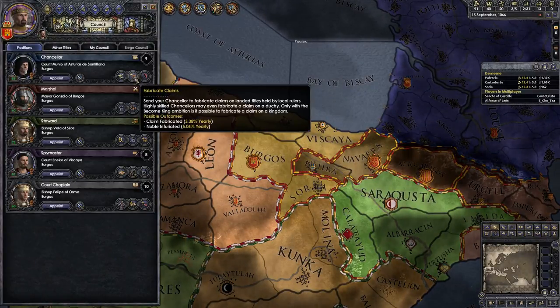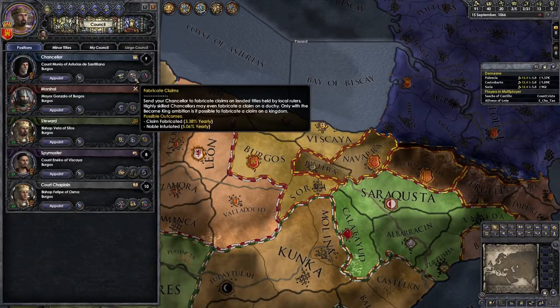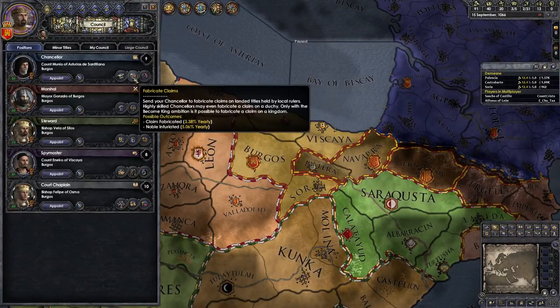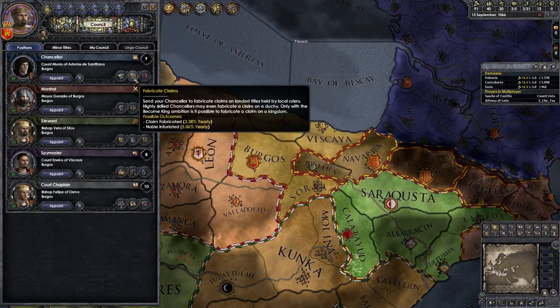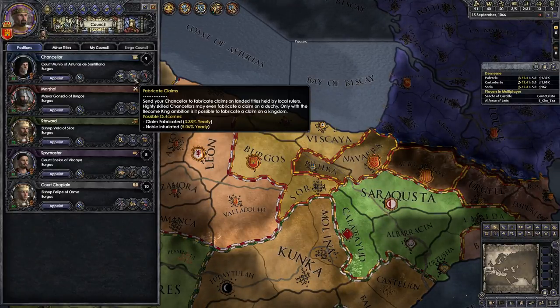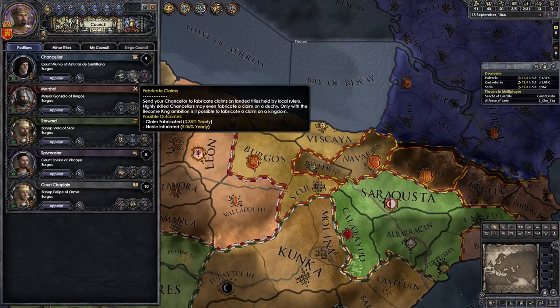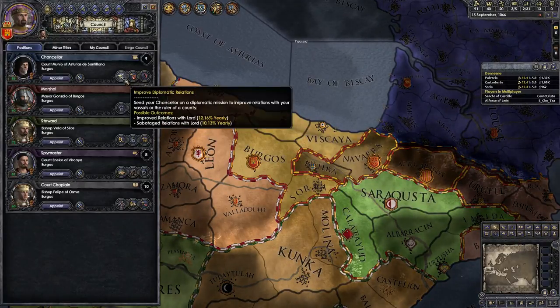Fabricating claims in this game is percentage chance-based. If you try to fabricate claims on someone, I personally have a 3.38% chance per year of gaining a claim. This is why I suggested we play down here with the Holy Wars - it's much easier to Holy War than to fabricate claims. Improve relations is a better chance - it's got a 12% chance of success. But notice that they also have negative outcomes.